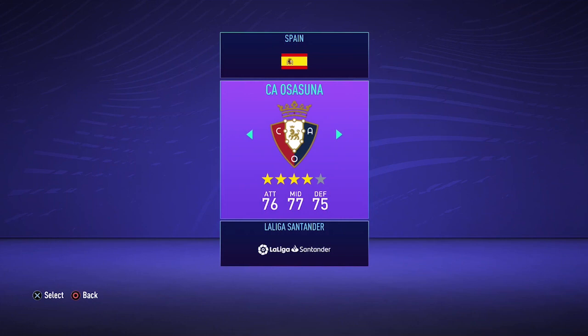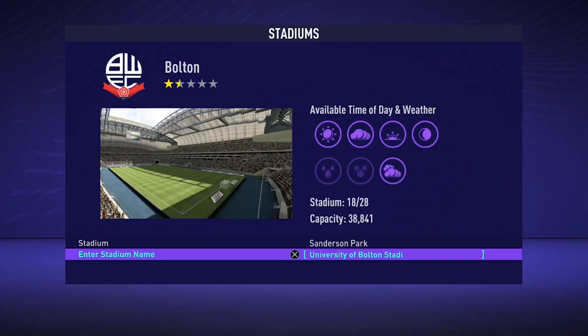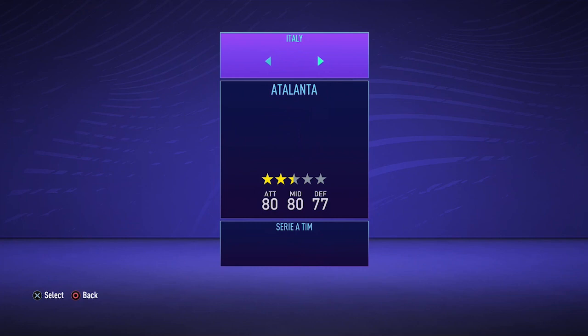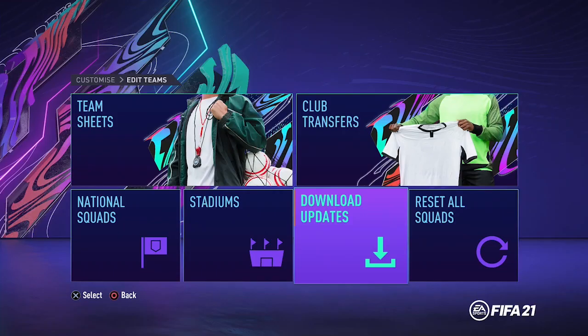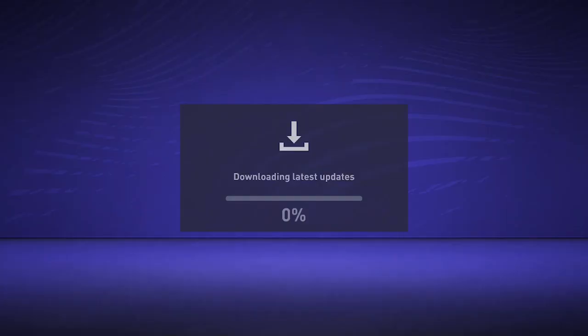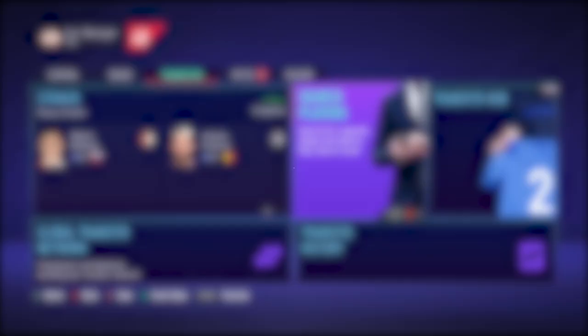Before starting your career mode, you can actually manually change the stadium names of every club's stadium — this is only for clubs who have a generic stadium and not a licensed one. Changing the stadium name makes your career mode more realistic when playing in a generic stadium of a lower division team, as you are actually playing in the stadium's real-life name. Make sure you download the latest squad update beforehand though, because if you do it right before starting career mode you will have to start all over again.